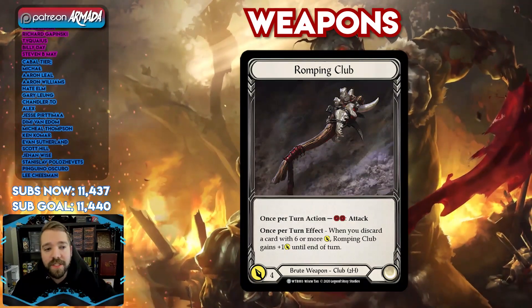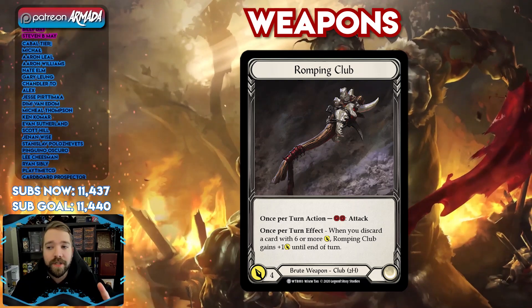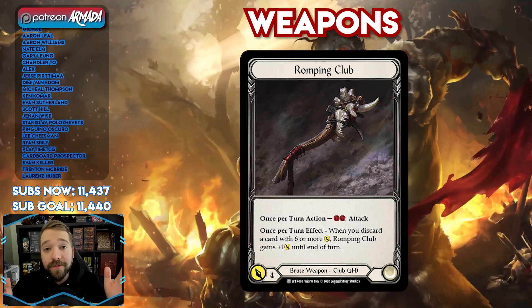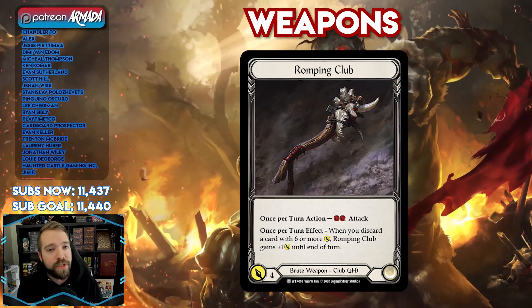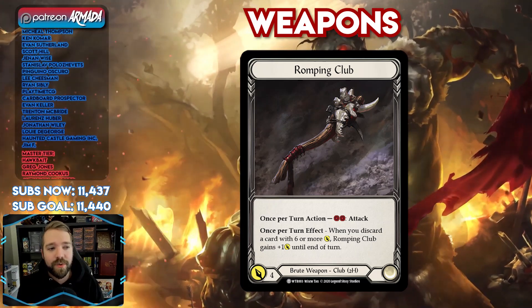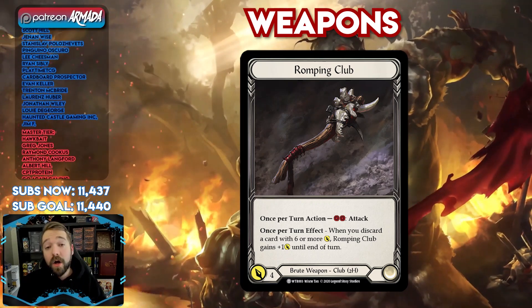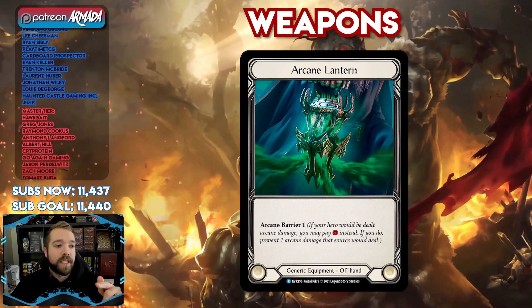We do side in Romping Clubs sometimes into specific matchups — for brevity's sake, I'll point you to the deck guide for this. The written out guide is available for all patrons. We're almost always playing Mandible Claws, and you play Romping Clubs in a few matchups where you feel like you're never going to swing twice, or you feel like the one swing weapon value is more appropriate for the matchup. We also play Arcane Lantern instead of one of the Mandible Claws in wizard matchups.